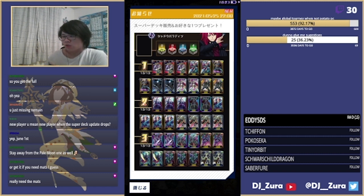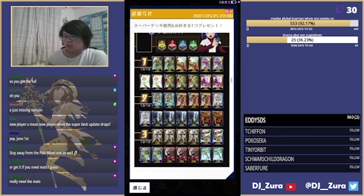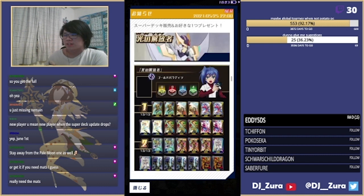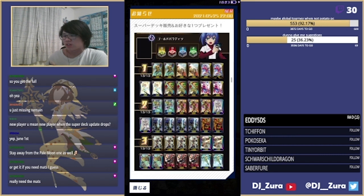If you're a new player or missing stuff and you want to play Shadows, this one is really good - I recommend it a lot for new players. The Gold Paladin one is basically the same deal: if you're a new player wanting to play Gold, pick up two of these, open the new set for the Bluish Flame stuff, and you have the deck. You wouldn't play Break Ride Gansalot in the new deck anyway.